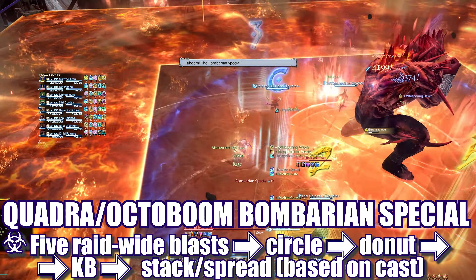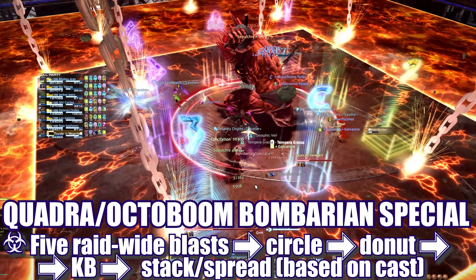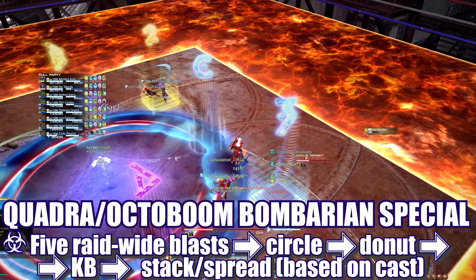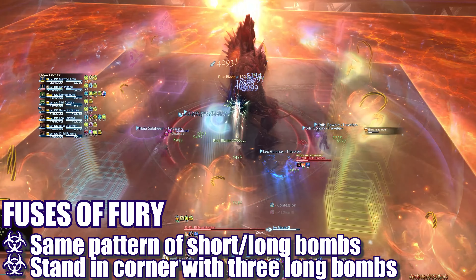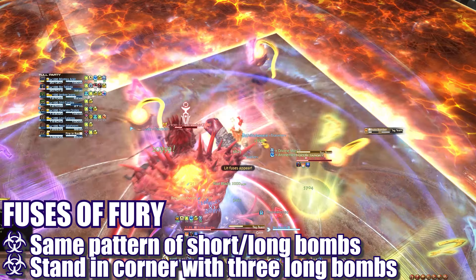He will then cast Quadraboom or Octaboom Bomberian Special — a multi-part attack ending with players needing to stack or spread based on the cast. He'll start with 5 hits of raid-wide damage, immediately followed by a point blank AoE circle that players must move away from, then a donut attack that players must move deep into his hitbox to avoid. A blue knockback circle will appear in the center as the boss runs to the ropes. Players can use a knockback immunity or pre-position to get knocked into a corner, but must immediately stack or spread after the knockback for the final hit.